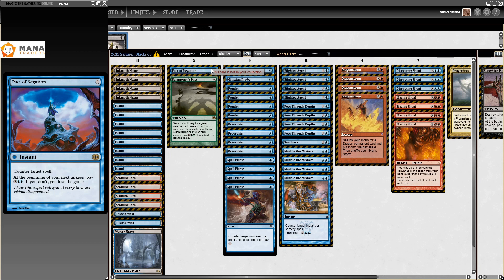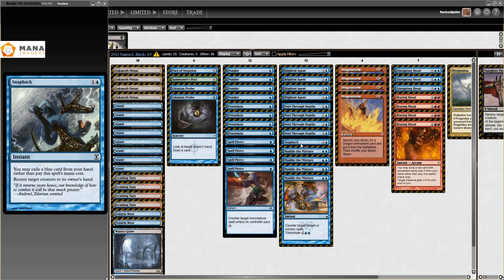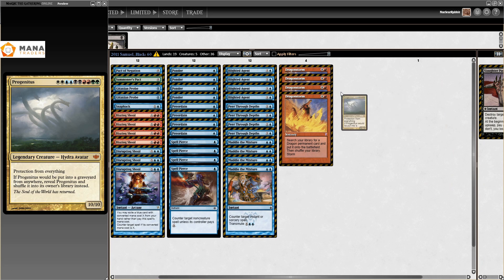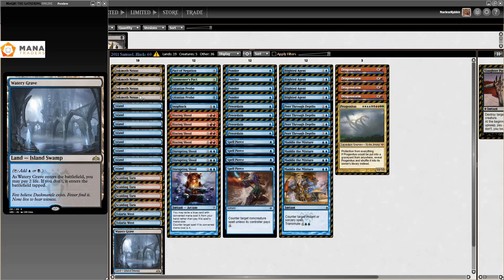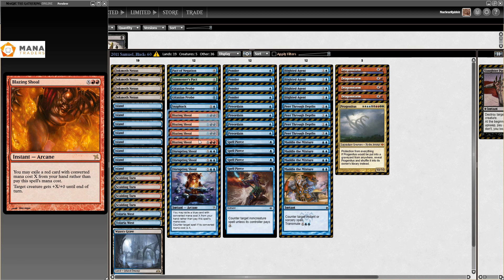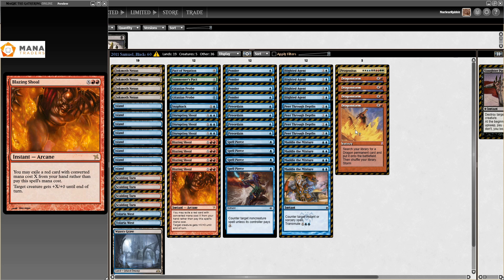The rest of this deck includes four Gitaxian Probe for card selection, Summoner's Pact to find Progenitus, a Pact of Negation as a counterspell, a Gitaxian Probe, a Snap, Disrupting Shoal, and Blazing Shoal. With only 19 lands, we have no intention of ever casting Progenitus. What we want to do is pitch it to Blazing Shoal, which lets you exile a red card with converted mana cost X from your hand rather than pay this spell's mana cost. This spell is banned right now — and that's because of this deck.